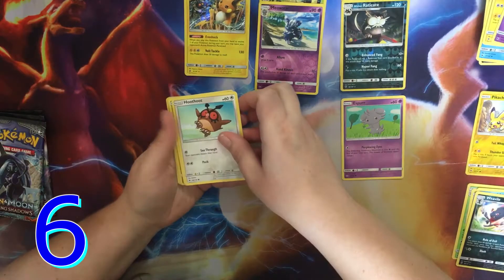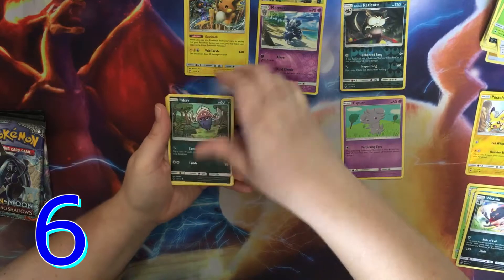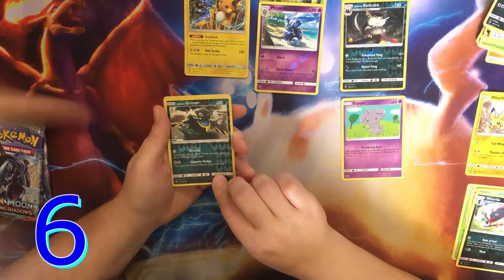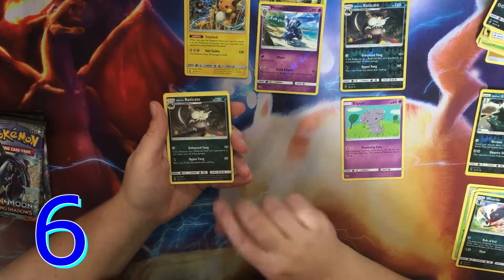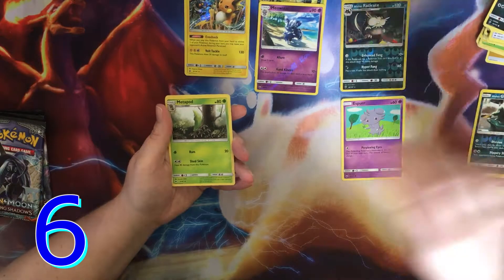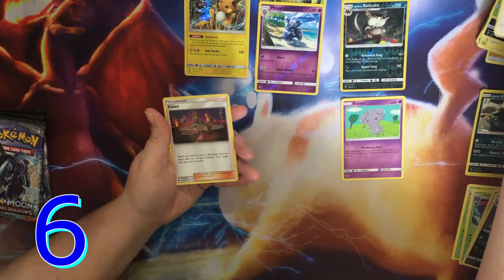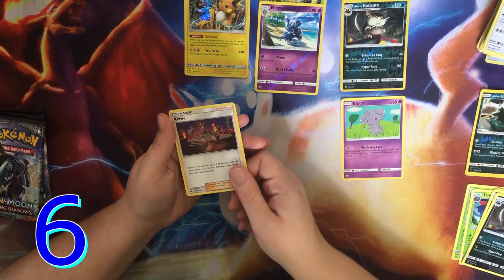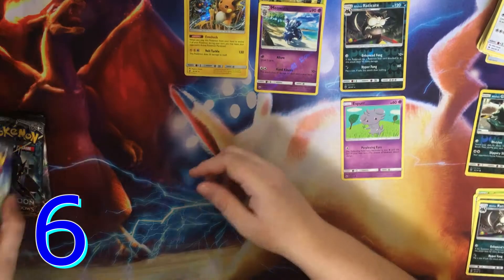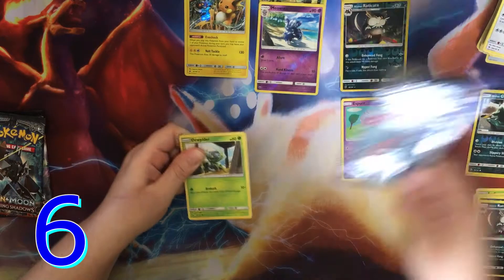Green code. Sandygast, Hoothoot, Tangela, Doublade, Inkay. This has a dot — it's a common, but it's a reverse holo, so we'll put that with the Pikachu. Alolan Raticate — regular rare. Fighting Energy, Metapod, Porygon 2 — wait, Porygon. Kiawe. Moving right along since that wasn't that impressive.